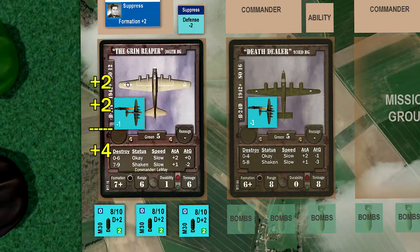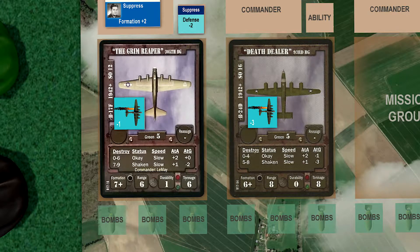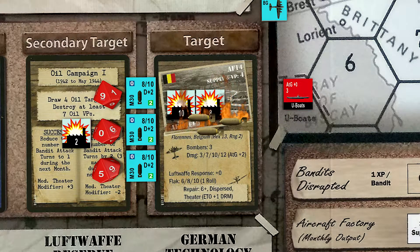The 305th will attack with a plus-four modifier, plus two for the target, and plus two for the M30s. The 305th drops their bombs into the inferno — three more points of damage are added. Two bombs hit on a modified nine and ten, and one bomb misses on a modified five.